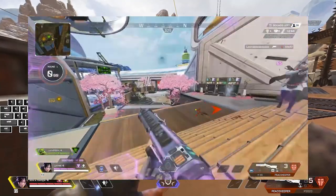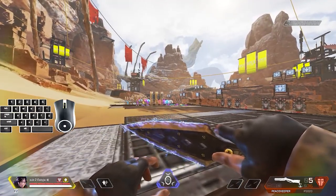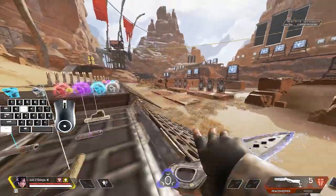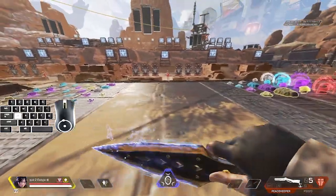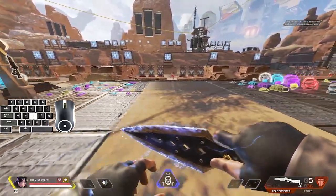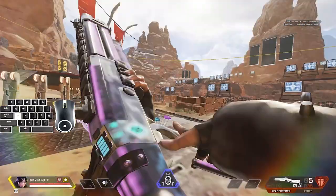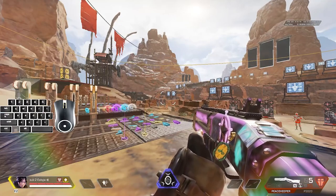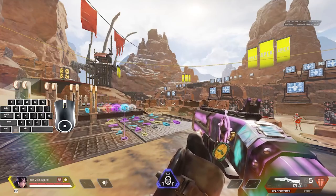Standing b-hops are similar — I super glide off this ledge and then b-hop off another ledge, extending that momentum further, which lets me get the kill. The last category is momentum shifters — your tap strafes and redirects that shift your momentum completely. These play a big role in keeping momentum in gunfights. If you want to learn all these movement techniques, click the card in the top right for my movement guide.